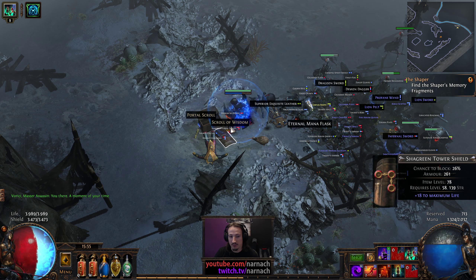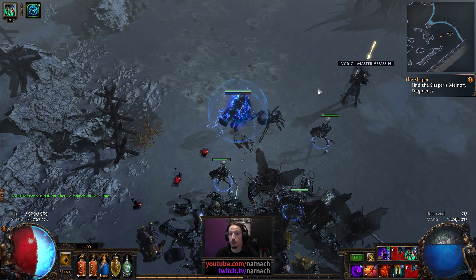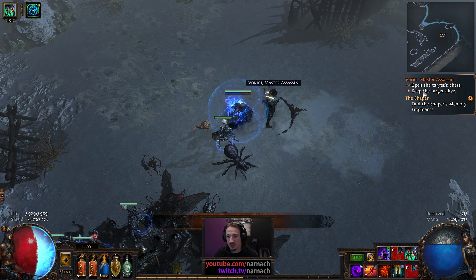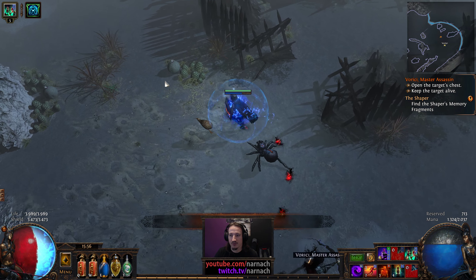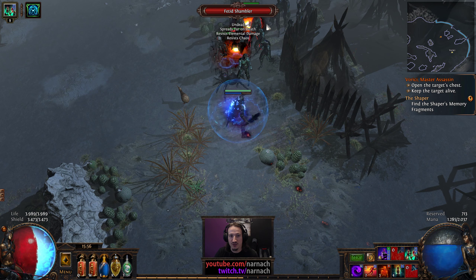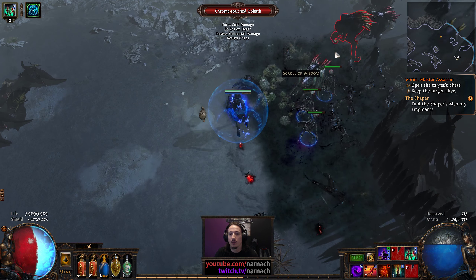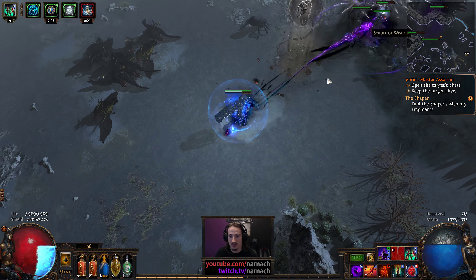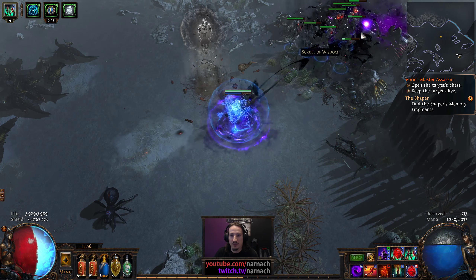With the more rippy map mods, that does become more rippy than you would like it to be. Open the chest to keep the target alive — we do have ourselves a decoy totem that is going to be used to its fullest extent, but still, might not be enough.